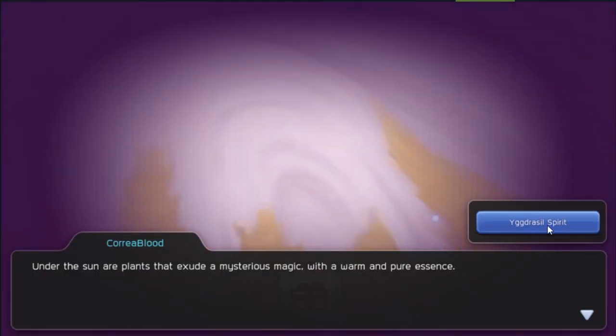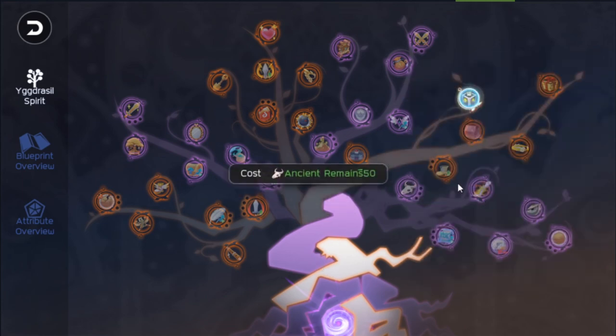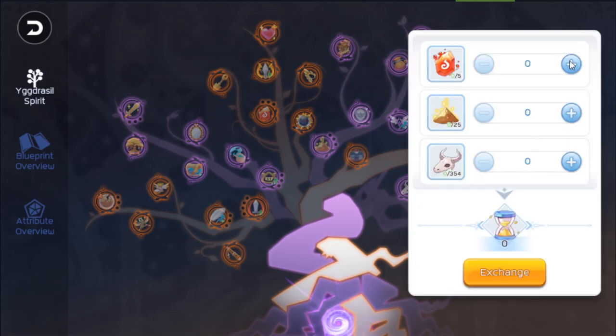Where else can you get hourglass? We talked about the ancient furnace — let's go ahead and craft it. You simply exchange materials gained in wasteland: maple agate gives you one hourglass for every three pieces, wilderness dust is one for one, and ancient remains require ten pieces to get one hourglass.